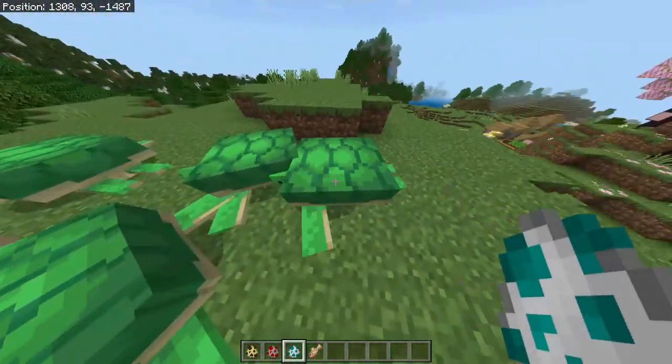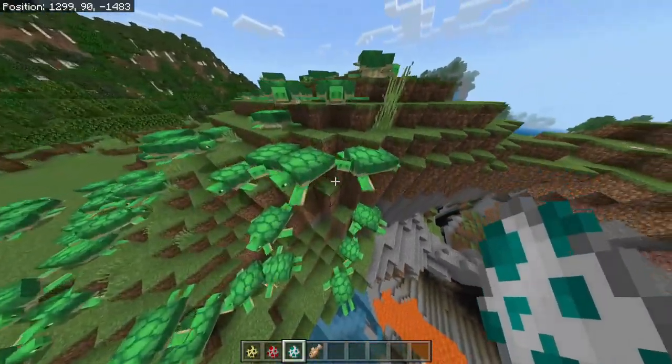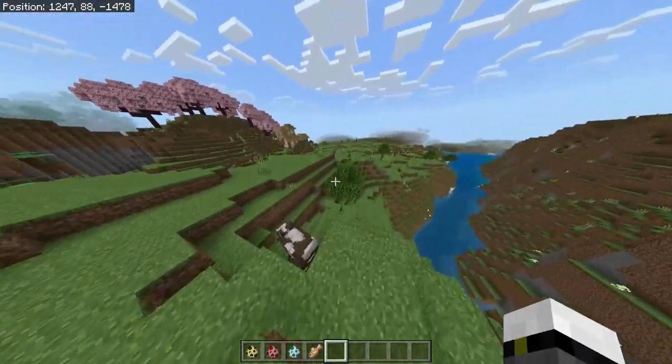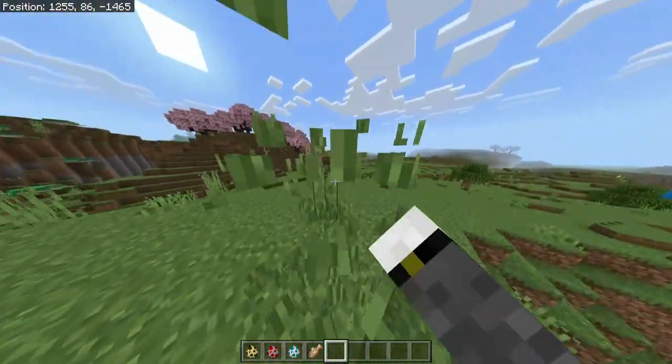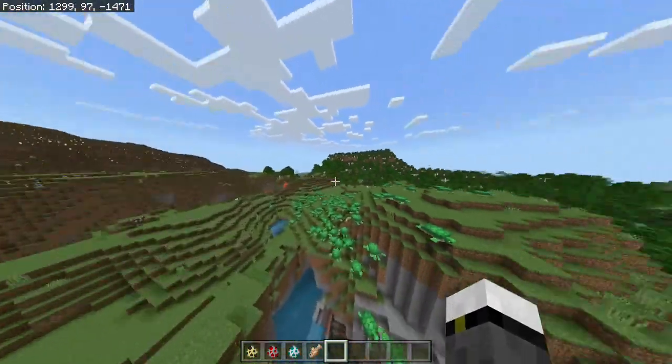What it basically does from special things is it hunts chickens and baby turtles. So let's see if I can spawn one — it basically kills baby sea turtles. Be aware of that because if you have, for example, a farm of turtles or whatever, this can be really, really dangerous.